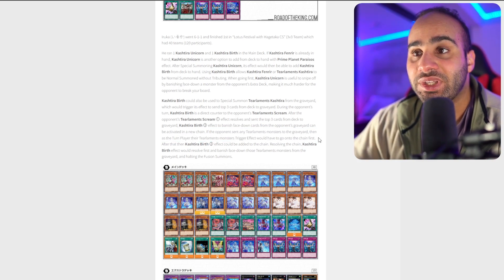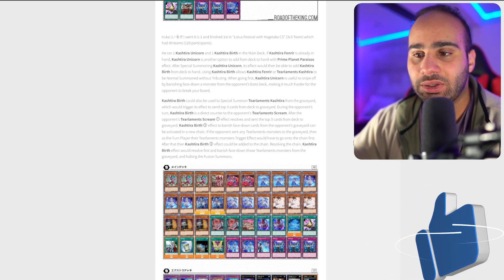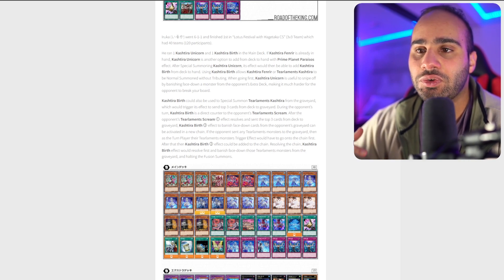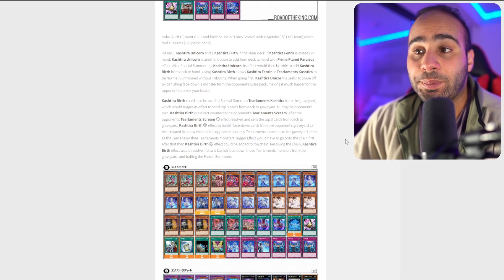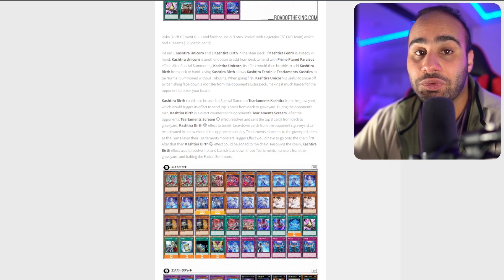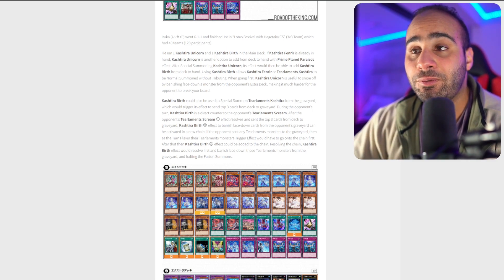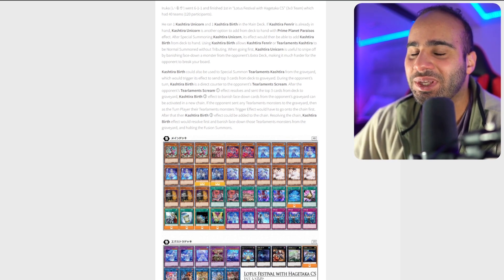That's really nasty. If the opponent sent any Tearaments monster to the grave, as the turn player their Tearaments trigger effect would have to go on the chain first — exactly as I explained. Being the turn player in Yu-Gi-Oh can sometimes be a blessing and sometimes a curse. A good example where being the turn player is great: using Super Poly where your opponent can't respond. For instance, if you're going second and your opponent has Dweller and Lulu Karos, you can use Super Poly before your opponent uses Dweller because on draw phase you have turn player priority. The negative would be the Ghost Mourner situation: you want to use Mourner after the opponent, but because you're the turn player, you have to use it before — which means it resolves after. It's tricky, but if you understand basic Yu-Gi-Oh rules, it should be manageable.